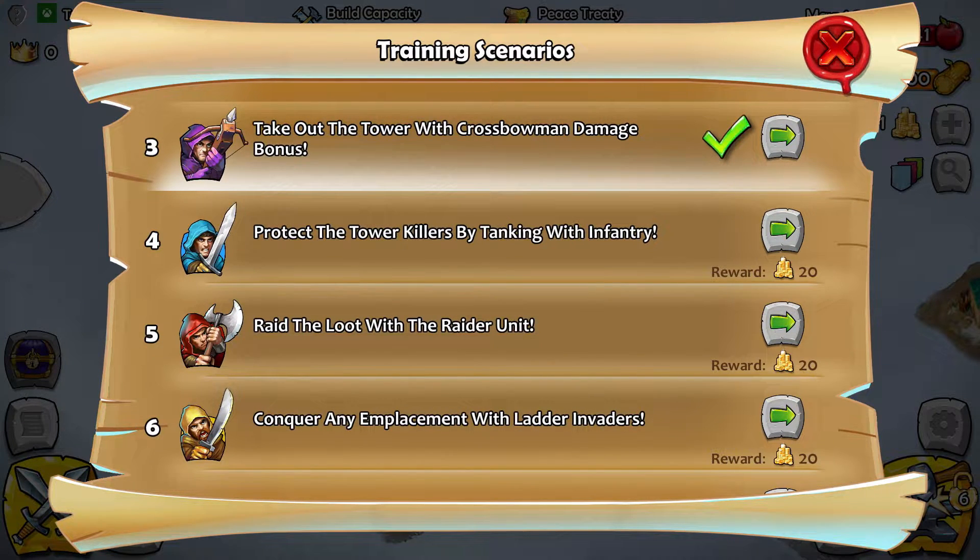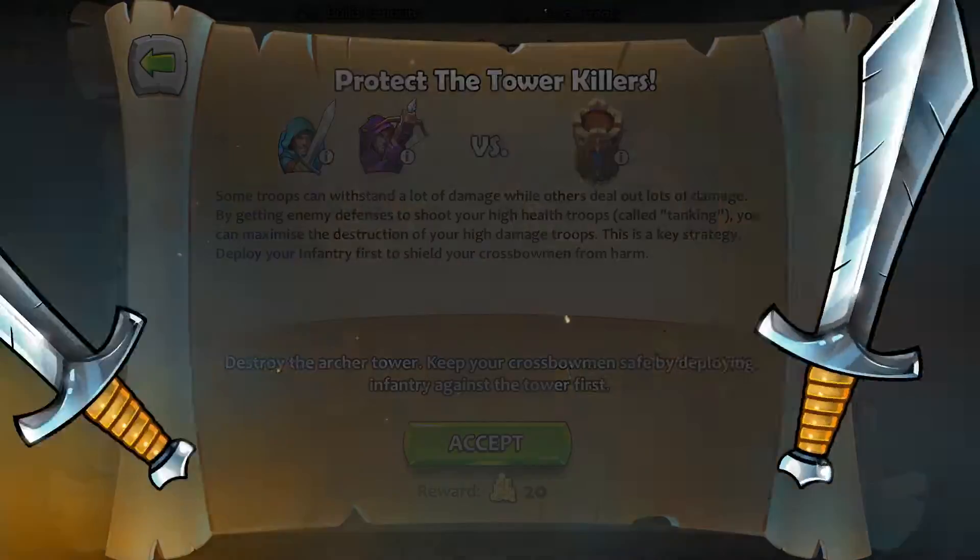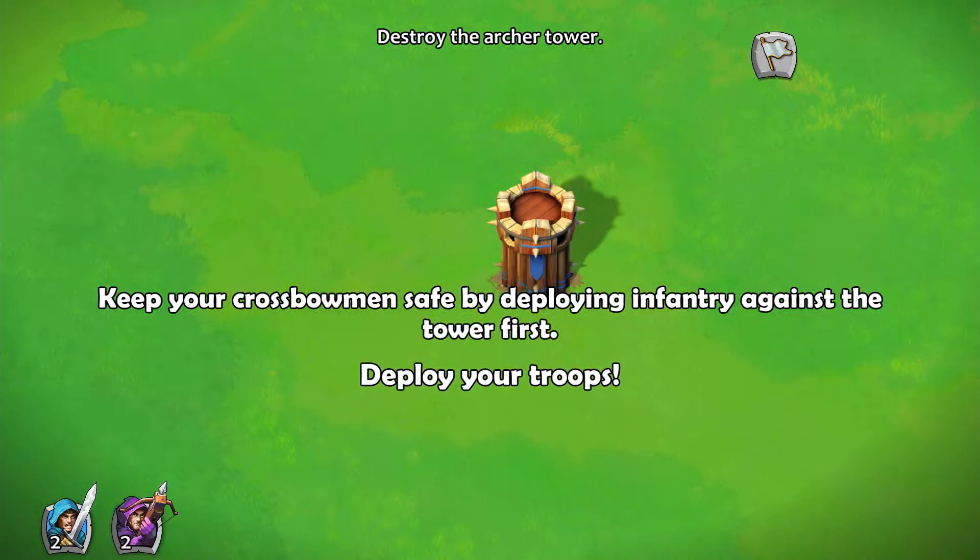Protect the tower — kill enemies by tanking with infantry. Some troops can withstand a lot of damage while others deal out lots of damage. By getting enemy defenses to shoot your high-health troops — called tanking — you can maximize the destruction of your high-damage troops. Deploy your infantry first to shield your crossbowmen from harm. Keep your crossbowmen safe by deploying infantry against the tower first.